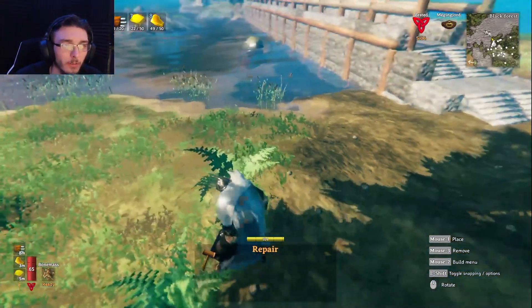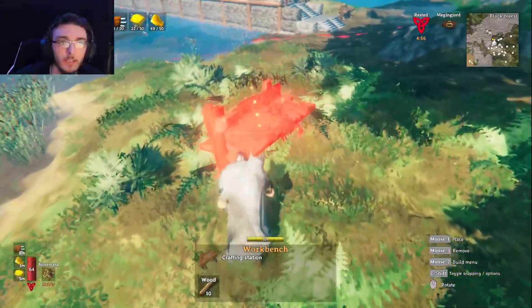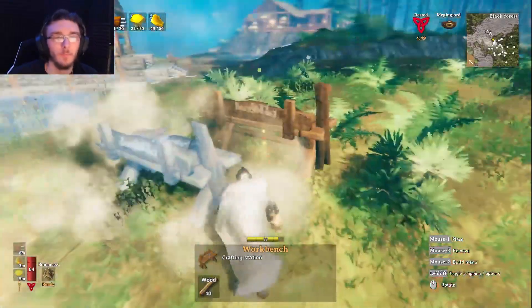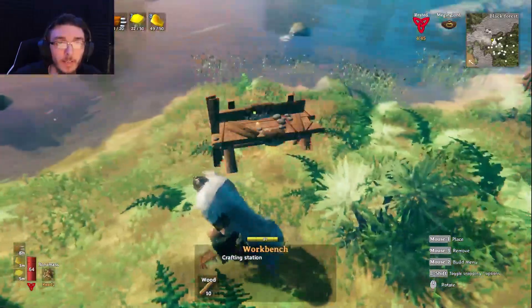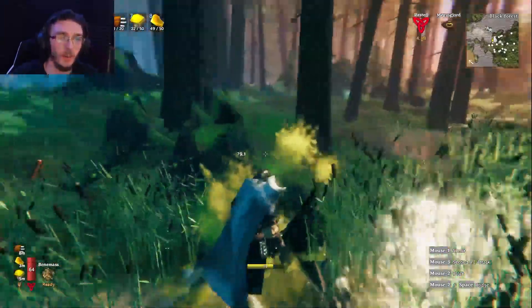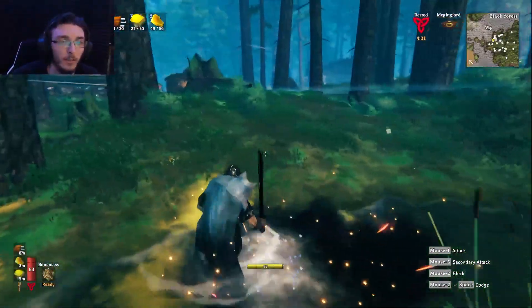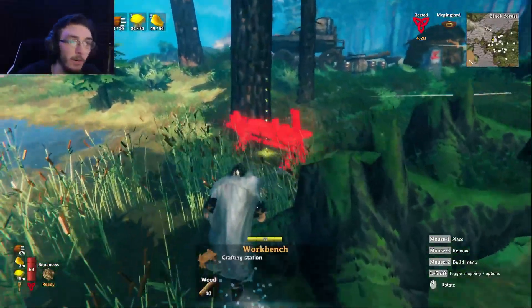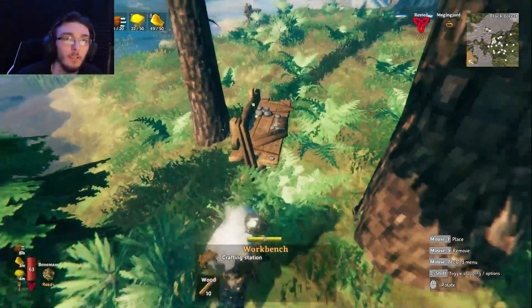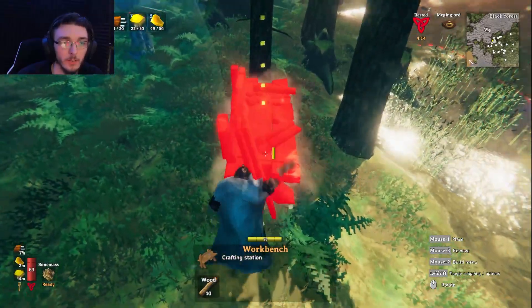I'll place one here. Basically, what I'm trying to do right now is I'm trying to build an area to prevent spawns, that way we can then start building a wall and defenses and keep things out of our little area, because right now things are going to continue to spawn in our area. I need to make sure that we're getting it within the certain radius of this stuff. Can I build it just outside? I can. Perfect.